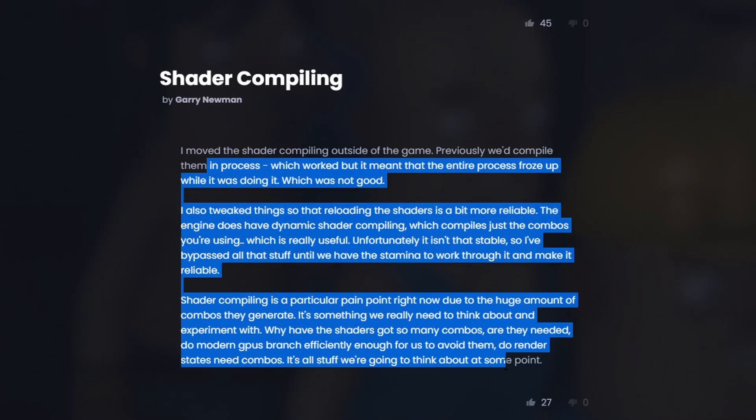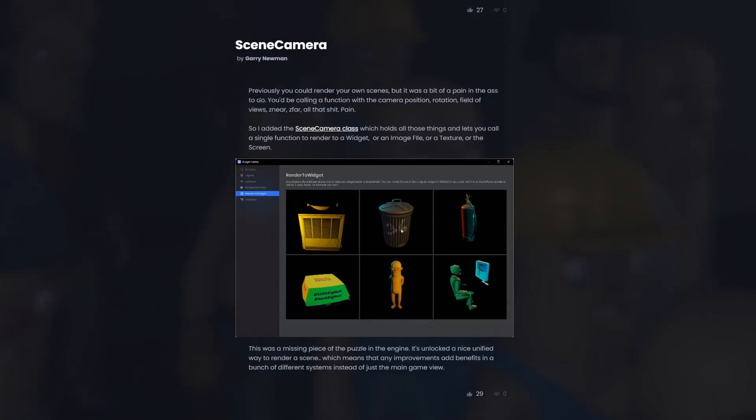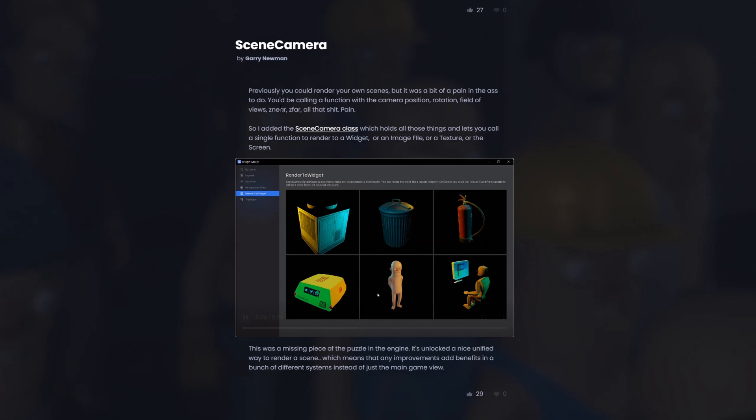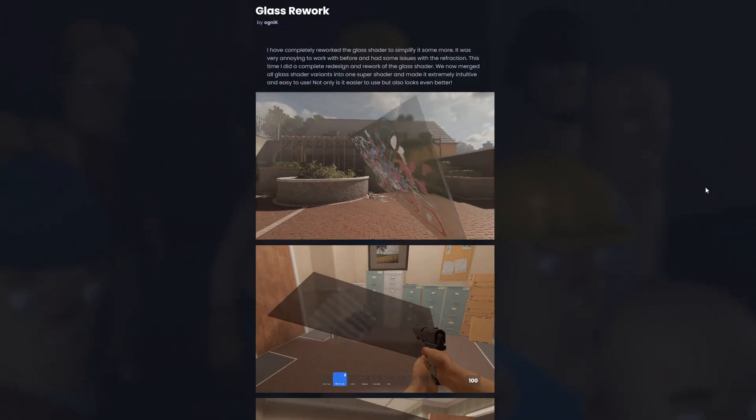We've also seen faster shader compiling, new editor notifications, and there are new scene cameras. This looks like an improved system over what we had previously, so now we can more easily create animated camera scenes.